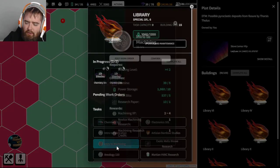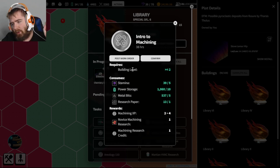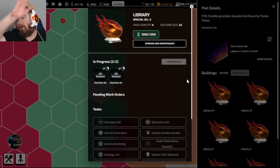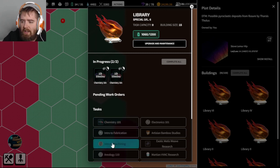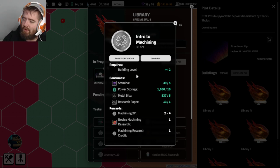Looking at Introduction to Machining - currently it requires only a building level and not any skill level. But in the near future, machining is going to require a skill level in order to do this. You're going to have to level up your basics to level 10 in order to actually get these research papers. These are not final numbers - they may change - but roughly, machining will require skill level 10. This is an example of a task that will be level-locked soon - for things like growing soy, ice mining, lots of different tasks these skill level locks are coming.